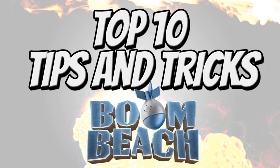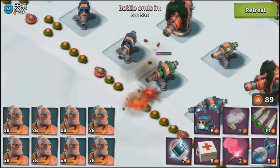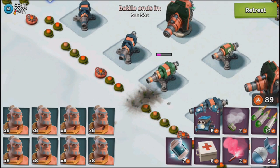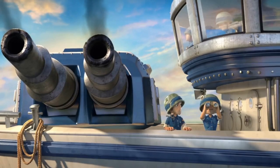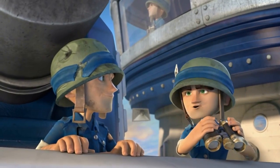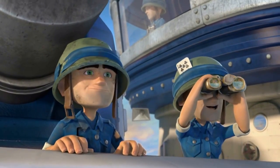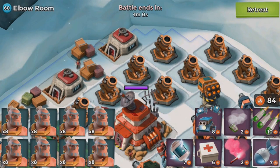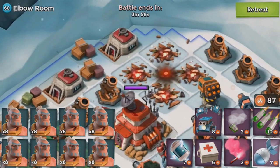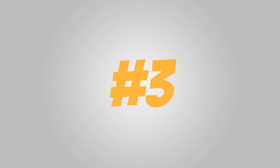You might think you can't take out a boom mine in a building with artillery that is exactly one tile apart — I stand corrected. It is super fun to blow something up that provides no strategic advantage. Taking out buildings that provide no strategic advantage may actually produce more energy than you spent.